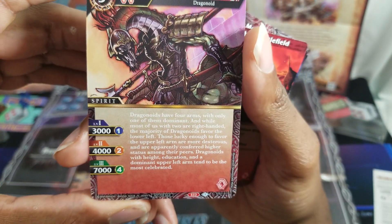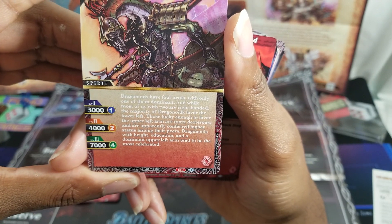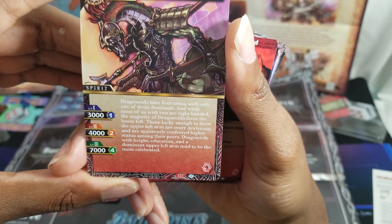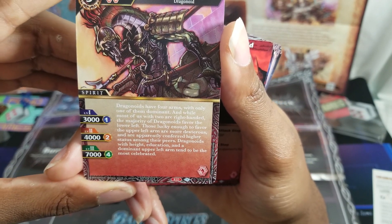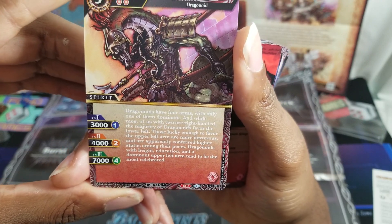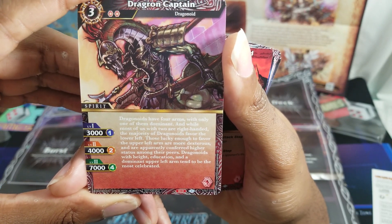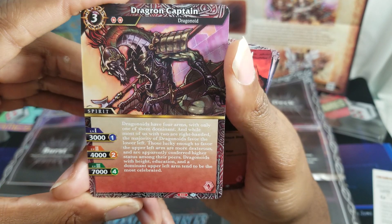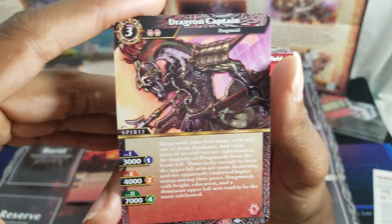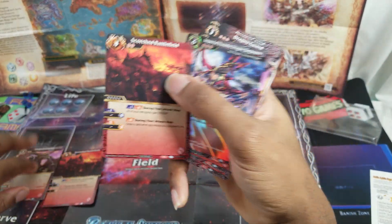Those dragonoids lucky enough to favor the upper left arm are more dexterous and are conferred higher status among their peers. Dragonoids with high education and a dominant upper left arm tend to be the most celebrated — sounds like something from Invaders a little bit.